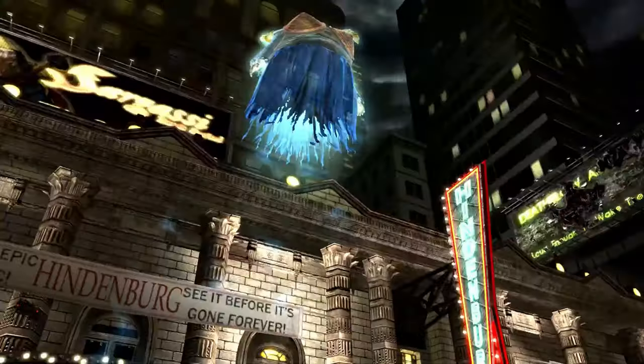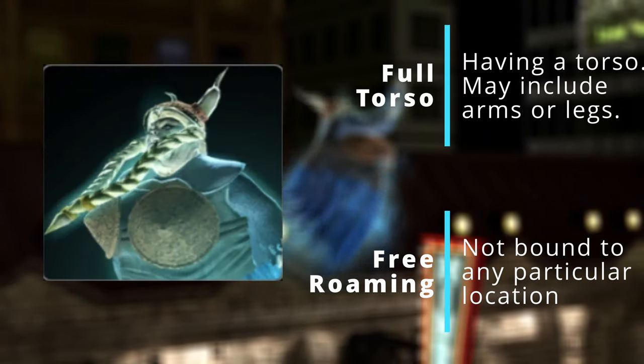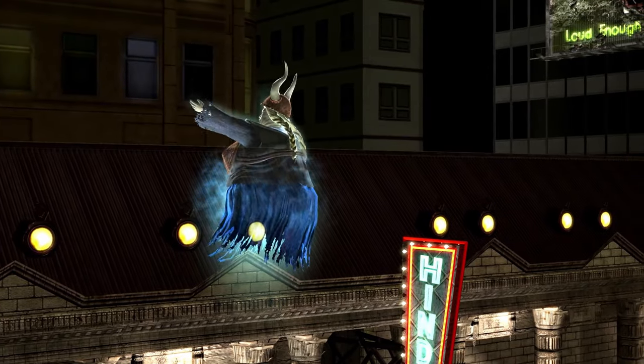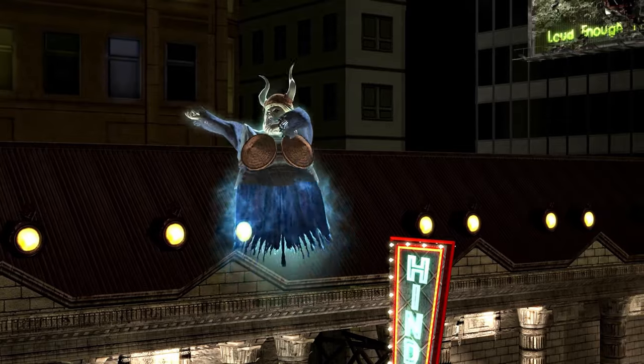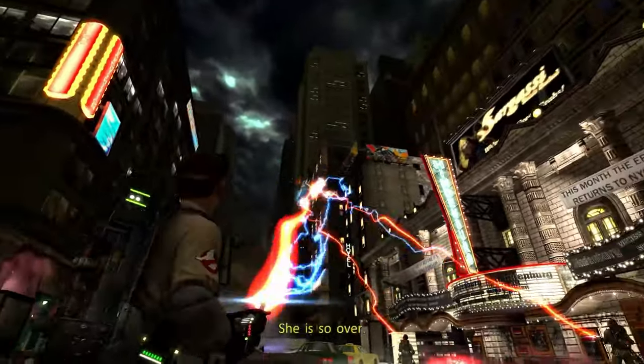And to cap off the ghosts for this level, we have the Opera Singers. They are Class 4 Full-Torso Free-Roaming Ghosts. They're Class 4 because we know exactly which play they were a part of. During the Broadway play Ring, the stage collapsed and the entire cast was killed.